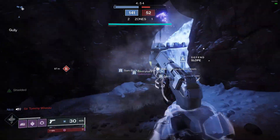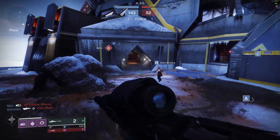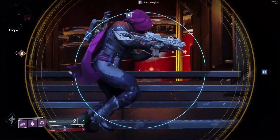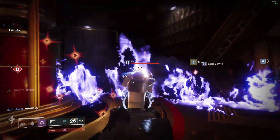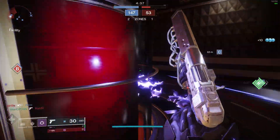Let's jump into our first subclass: Voidwalker. Our grenades for the Voidwalker subclass are Vortex Grenade, Axion Bolt, and Scatter Grenade. Not terrible options by any means, though Axion Bolt is probably the most preferred option, with Vortex being the next most desirable. There are definitely exotic pieces that can enhance these, but again, we are not taking any exotics into account for the rankings of these subclasses.